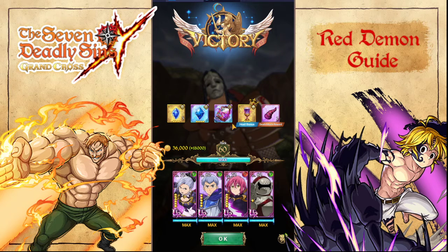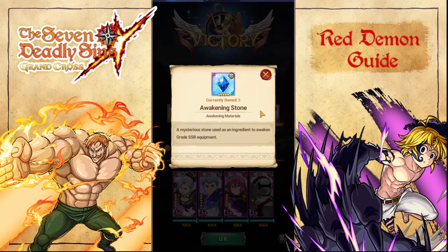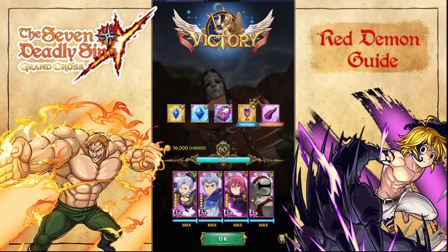I got really lucky — I got a nice four-star chalice, I got the chest, and a five-star blue gem awakening stone, which is amazing for SSR gear. I also got a plus 18,000 gold bonus so it doubled — that's a good chunk of gold for one piece of food. Alright guys, if you have any questions make sure to leave a comment down below and hit that like button. Until next time, catch you later.